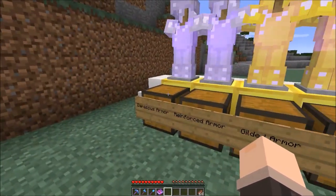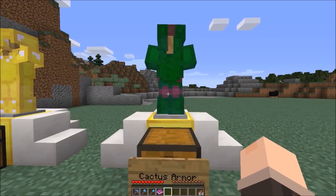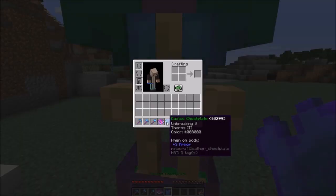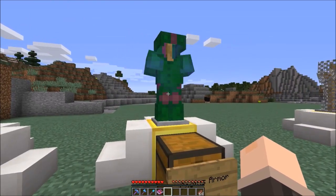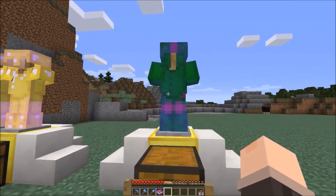Next we have Cactus Armor, made using 24 cactus in the normal armor shape. It's leather armor with Thorns III and Unbreaking V. Maybe if you need those enchantments you can take it and disenchant the pieces, but using it alone it's not worth it - it's just leather armor with thorns.